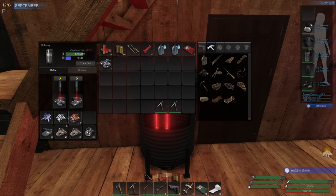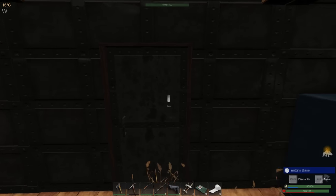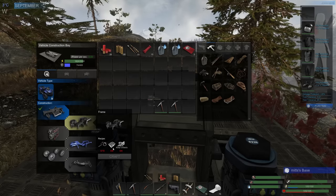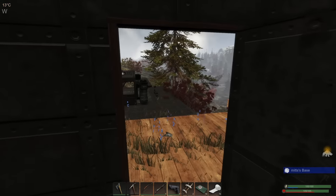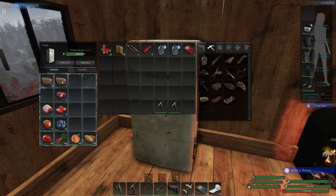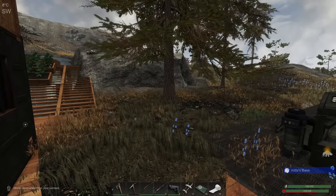We're going to need to find some zinc. We also need to keep an eye on our power, so I might do a little local run and then come back. It would be nice to get this last part made. We still need to do the alloy sheets — we haven't got any materials for those. We need zinc and iron for that. Let's go find some zinc. Do I need food? Yes, let's eat. The fridge is there — I'll grab some water.